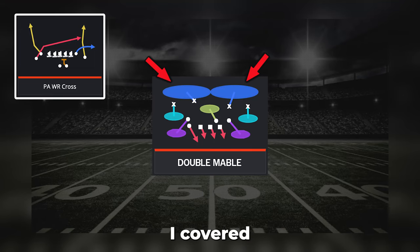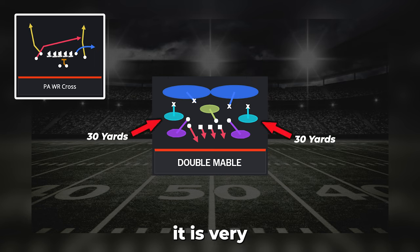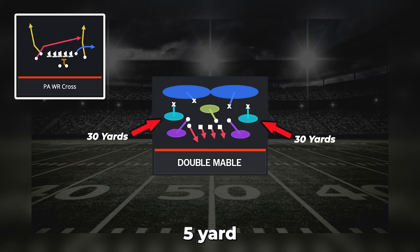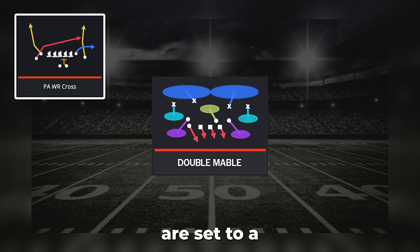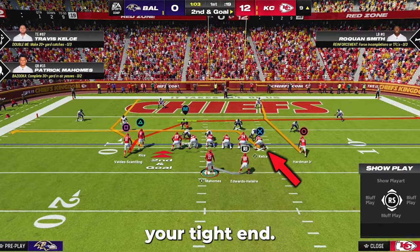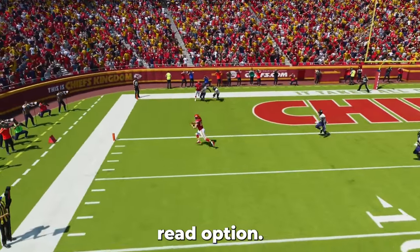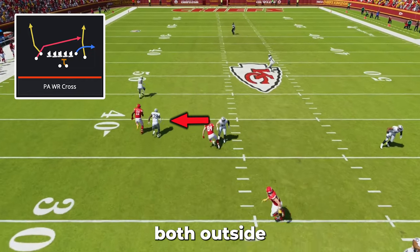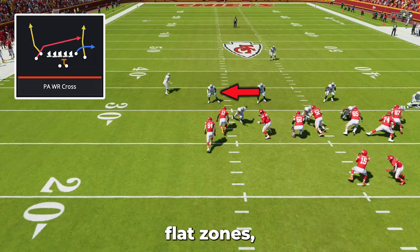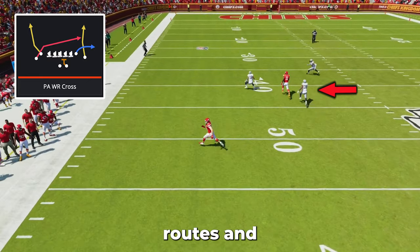P wide receiver cross I covered extensively in my previous video, which I'll link down below. In general, it is very effective at beating double Mabel defenses where the curl flats are set to a 5-yard depth and the clouds are set to a 30-yard depth. The simple setup is to drag your tight end, and then you will see a wide open drag route with the crosser being your second read option. The wheel route will distract both outside thirds, outside quarters, and curl flat zones, which will leave the entire left side of the field wide open for drags, corner routes, and crossers.